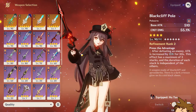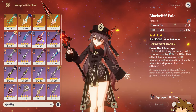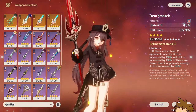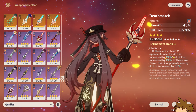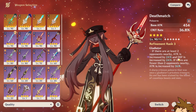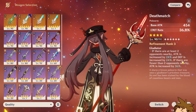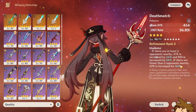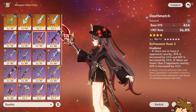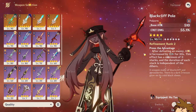Both Deathmatch and Black Cliff Pole are generally accessible, except Deathmatch is behind a paywall so free-to-play players won't be able to get it. You will get a lot of benefits from Deathmatch though — an attack percentage buff, a defense percentage buff, and another attack percentage increase if there are fewer than two opponents nearby, which is cool.